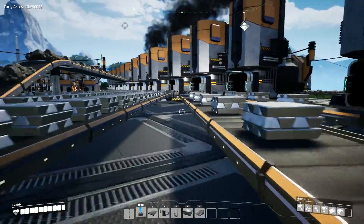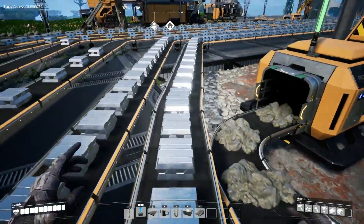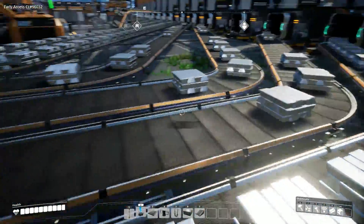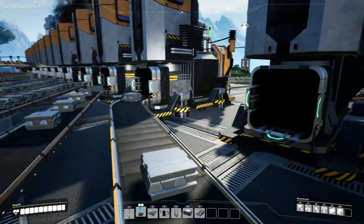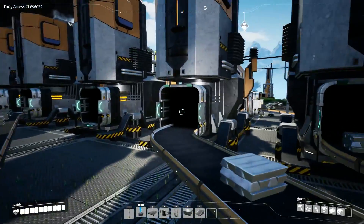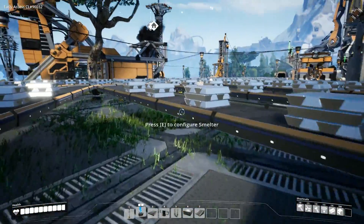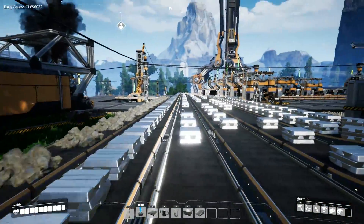Going back to the smelters - some machines work faster than others. The conveyor belts are going but the ingots on the outer machines are being used up slower, while the inner ones are being used up really quickly - that's why there's no backlog. I originally had this one connected differently, which split how much ore each machine was getting and caused a massive delay, so I only used two smelters to feed the first two machines.